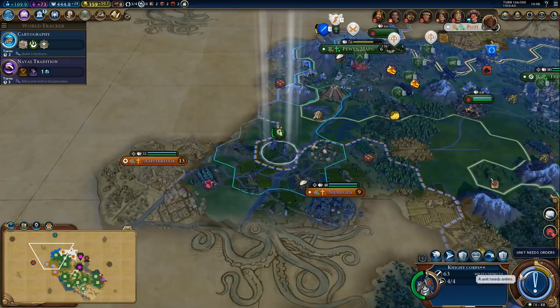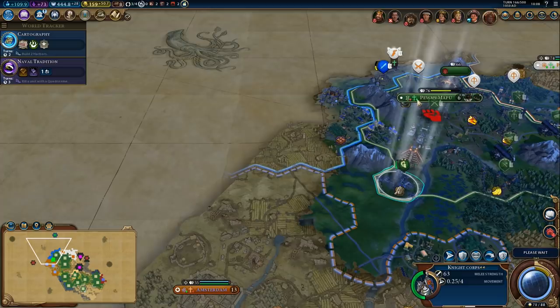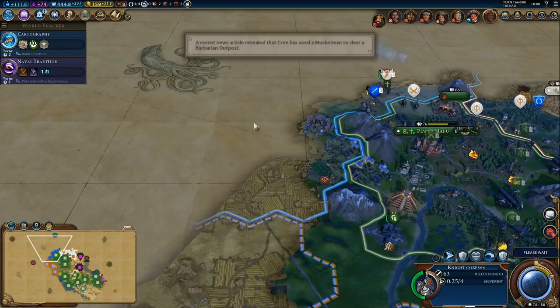I wonder where Lautaro's capital is - it can't be too far away. I'm actually thinking it's like right here because we are getting so much loyalty pressure. There's a pretty good chance that's his capital right there.